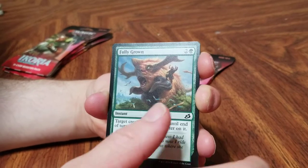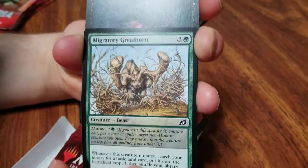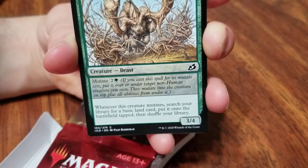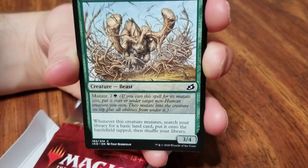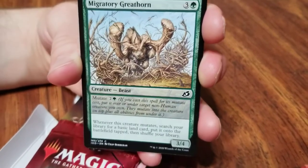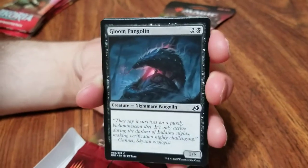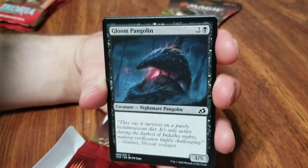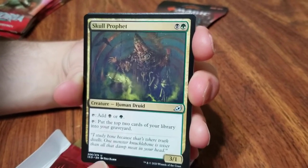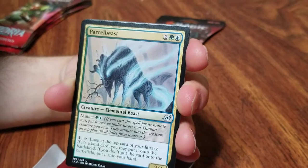Oh my god, they're releasing squirrel creatures that aren't banned — that's good. Sudden spinnerets, mutual destruction, fully grown — oh it hurts, I'm too big. Migratory great horn, and that has that new mutate ability that a bunch of these creatures have. Do you have any idea how mutate works? No idea. Well, it looks like if you cast a spell for its mutated cost, you put it over or under a target non-human creature you own. Gloom pangolin — if we get triples we should give one to Chris. Hi Chris, I know you're going to see this video first. Who's skull? Profit, migration path — neat, it's got some pretty art. Parcel beast, I like it.